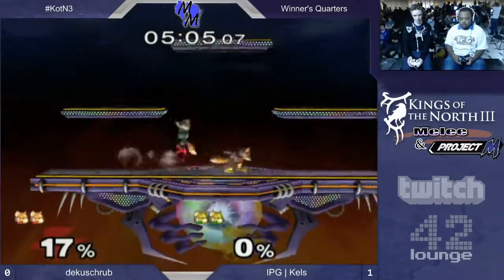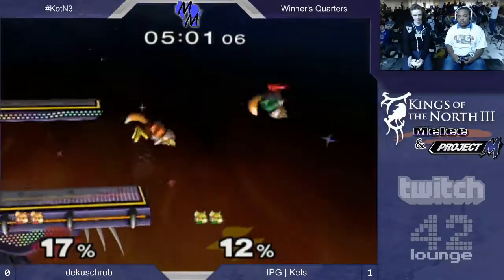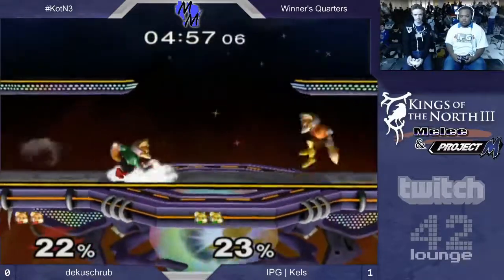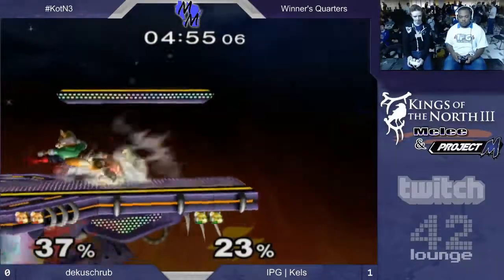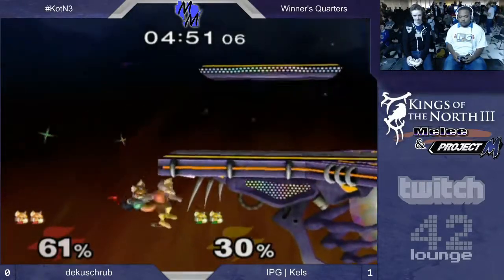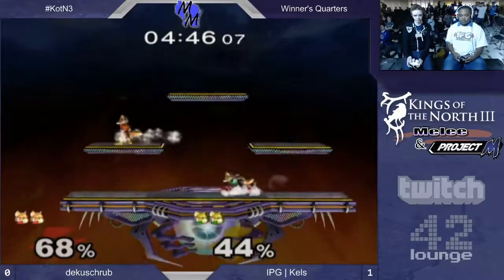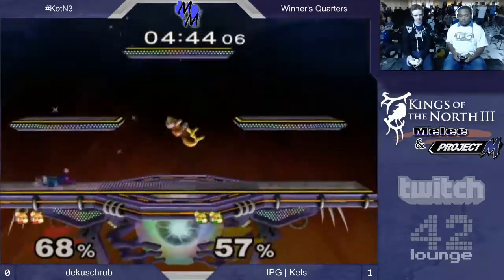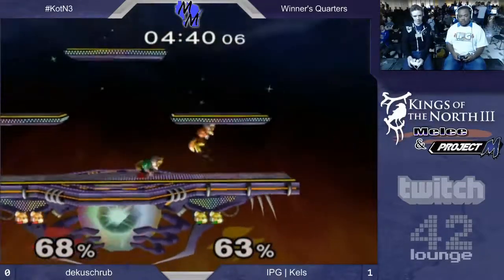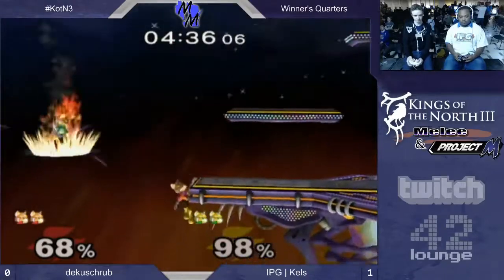Tight game, dude — only 17% on Yo, and this is a long Fox ditto. We're three minutes in, super patient. Neither of these guys are going crazy on each other. It's like a super mental Fox ditto. Good shine. He's gonna get him — I thought he's gonna go for the shine. Oh my god, he tried to go for the high back air, didn't quite get it. Grab, all buffered getup attack from Kells — anytime I see a buffered getup attack I'm like, you've got to punish that.